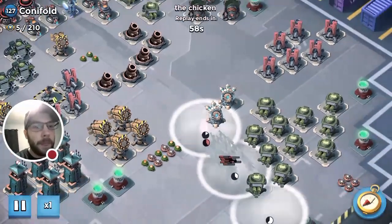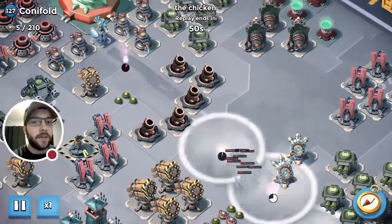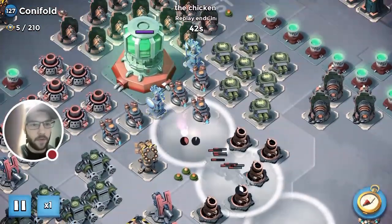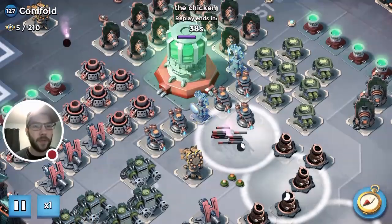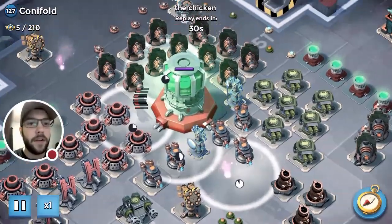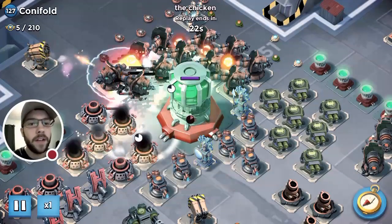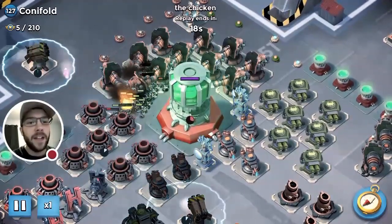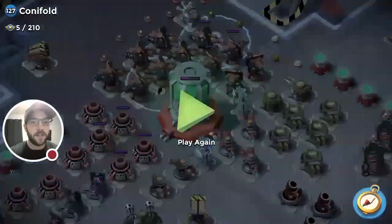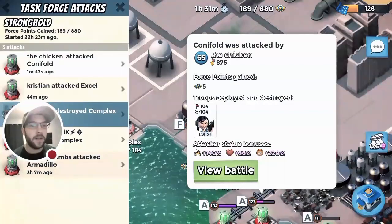I might have been better off bringing a boat of heavies, but that would have made the smoking really annoying. Looking back, I should have double-smoked on the core there because that's probably what cost me the raid. We got it down to about halfway health - if I had all my zookas it probably would have gone down or been very close. Just the double smoke on that little sideways path cost me I guess.